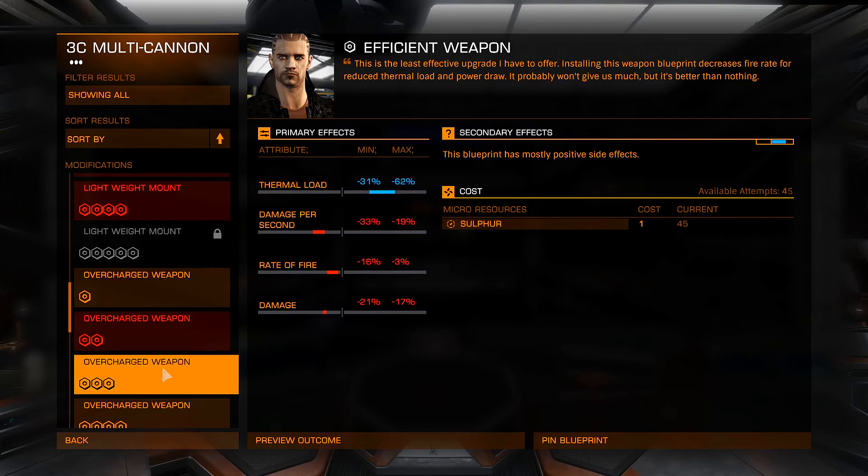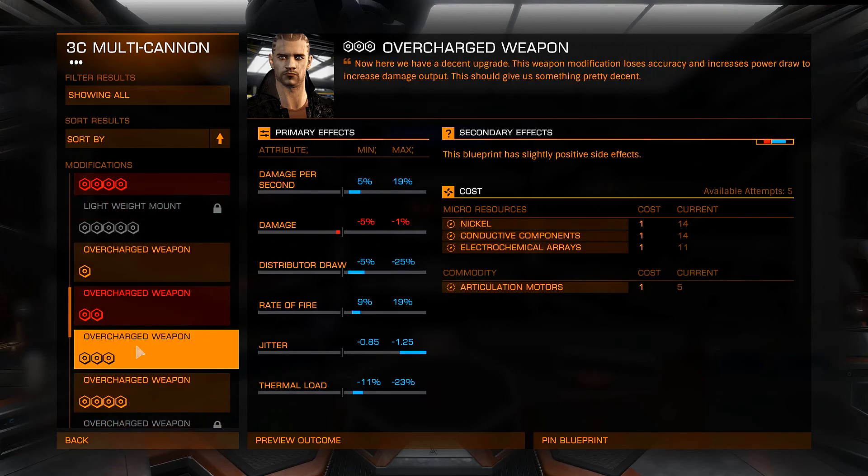We're going to be doing the Grade 3 Overcharged Weapon upgrade today. Here are the things we need: one nickel, one conductive components, one electrochemical arrays, and one articulation motors. I only have enough components to roll for each of these once, and I'm okay with that.